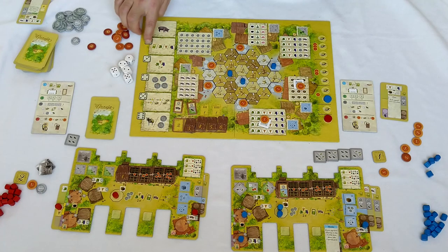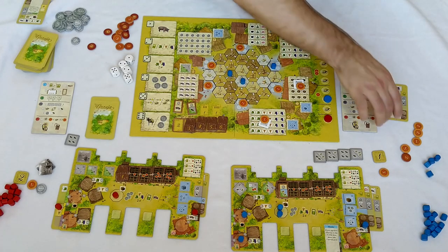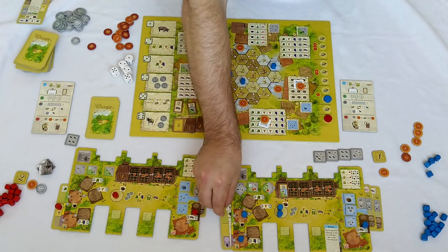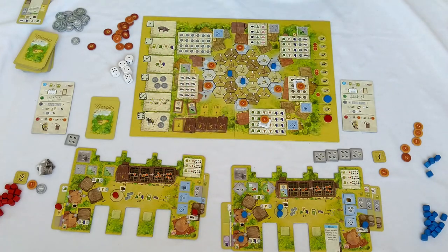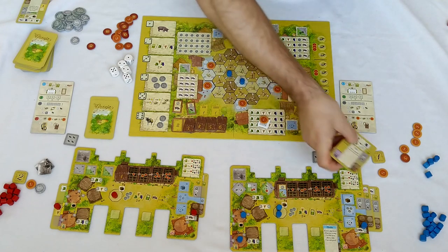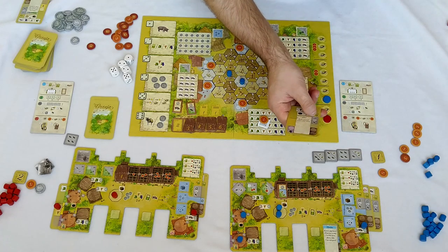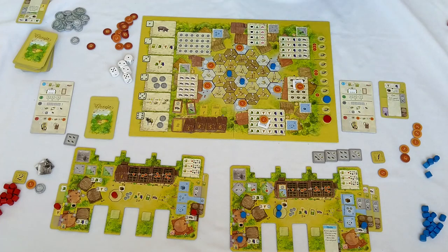Cards allow you to improve the efficiency of your board. A card placed as a farm extension gives you up to six resources during the game, but in later rounds it's probably less efficient — maybe only one or two resources depending on how many rounds are left. Cards on the right side often give you an additional delivery which you can use.